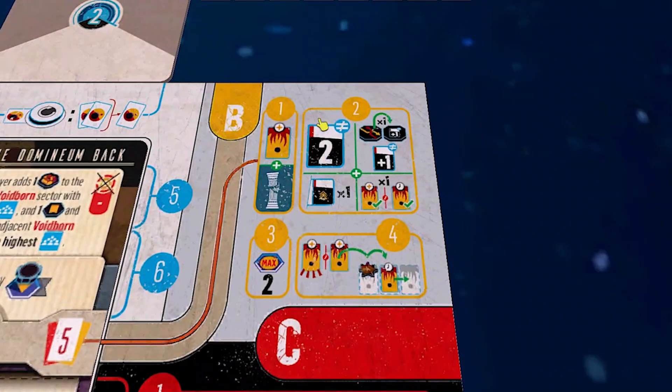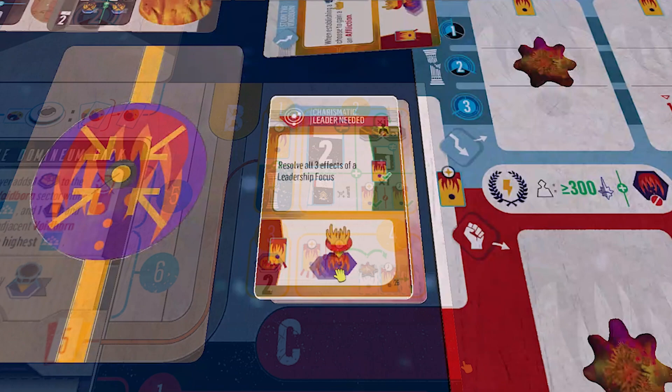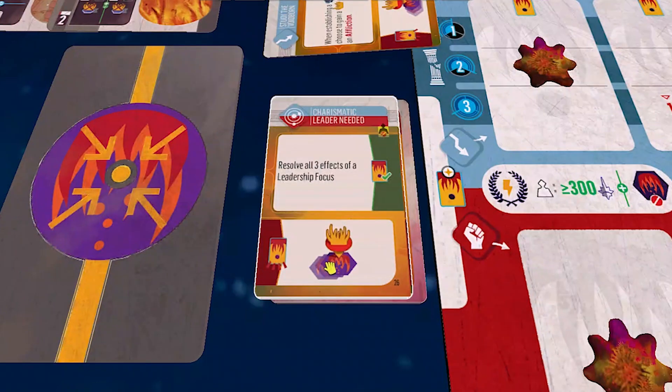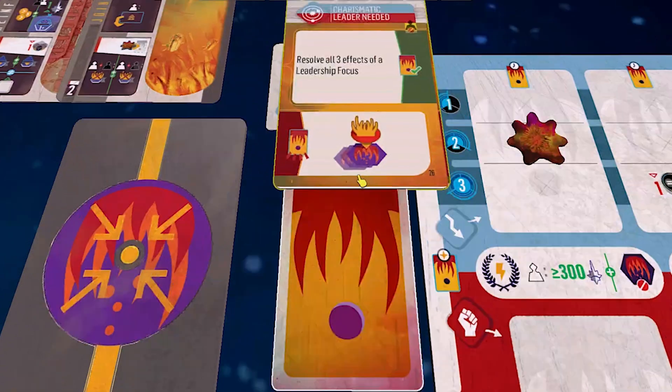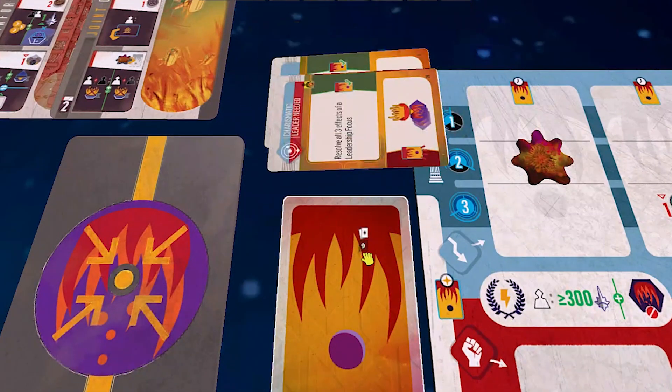David did his two actions from the focus card. He didn't have a trade token or agenda card, but he resolved one crisis because he was able to. Then finally he resolves the drawn crisis — he chooses to take the penalty, places a Voidborn corrupted fleet on the rift, making it much harder for us to get there at the end of the game. That card is discarded. David had a beautiful clean turn. David suggests I play the leadership focus to show something cool for the viewers.